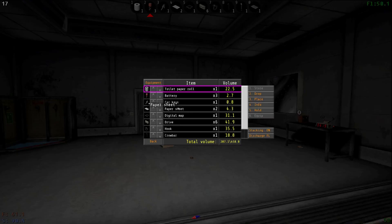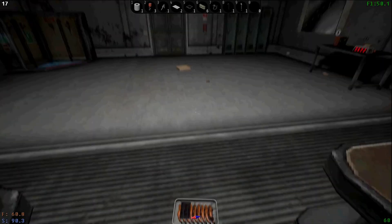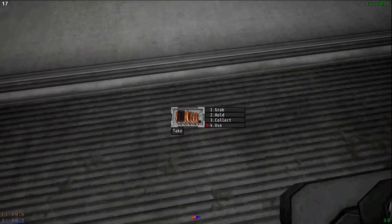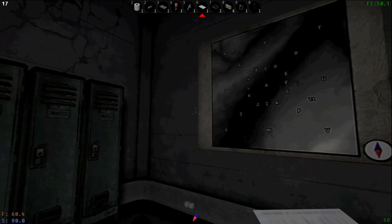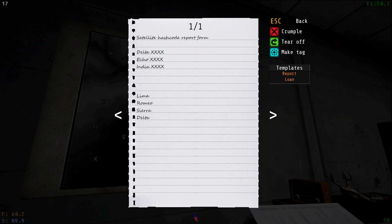Do I have a bunch of trash in my inventory? I have a toilet roll. And an empty shrimp packet. Oh no, it's not empty. Alright, well I guess I'll hold on to that. Alright, let's get our game plan figured out for today. Delta, Echo, India, Lima, Romeo, Sierra, Delta. So Romeo and Sierra are all the way out in the middle of nowhere. Delta is there. Echo, India, Lima.